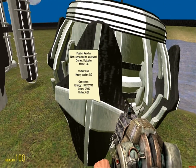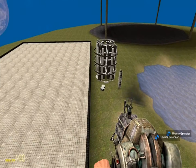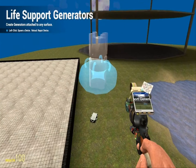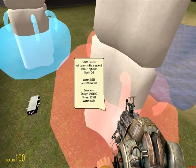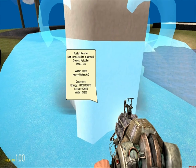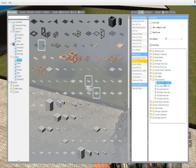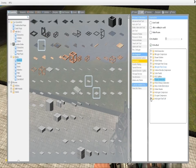The large fusion generator doesn't produce nearly as much energy as the giant one, but it is a fair source of energy and it's better than the solar panels because it doesn't have to be aligned facing the sun. There are also these other ones — I don't really like them very much. This thing is frickin' gigantic, but it produces a bunch of energy too. I think they produce pretty much the same amount, although I believe the pulsing generator is better, but I'm not entirely sure.